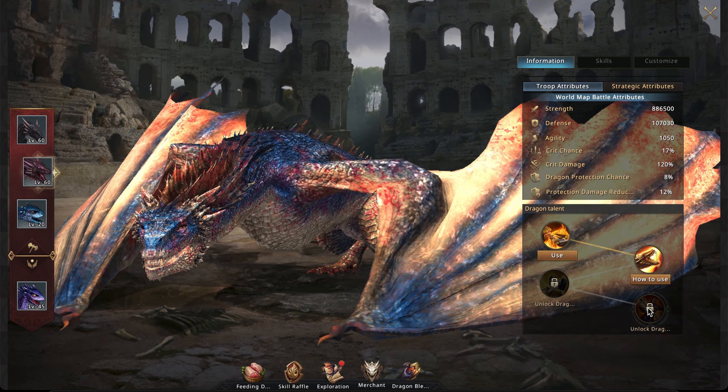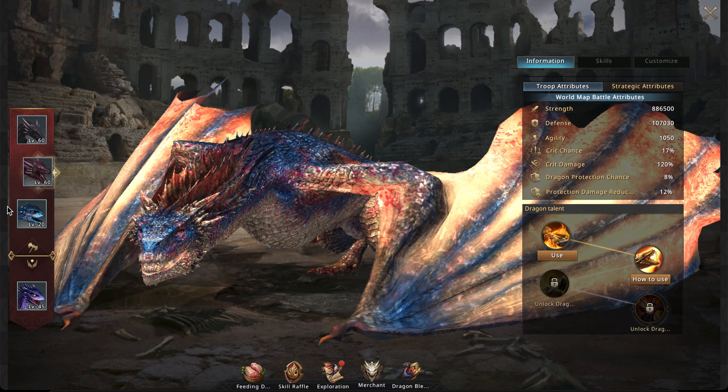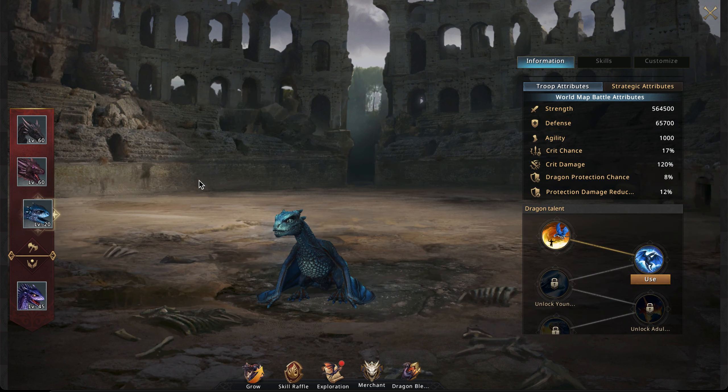The locked skills are ones only achieved through dragon blessings. Next up is the sapphire dragon — it's much smaller right now and much more expensive to upgrade, always costing black diamonds to get sapphire essence. The other two dragons can be obtained for free, but because the sapphire dragon is a paid dragon, it gives a lot more.